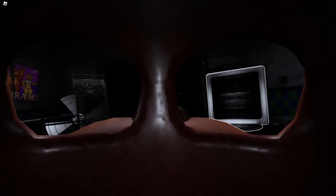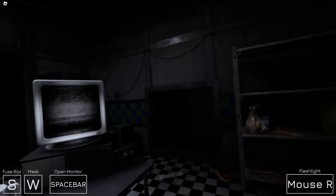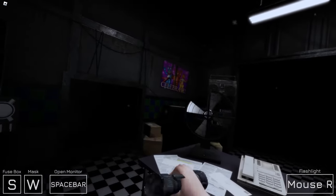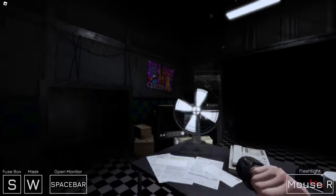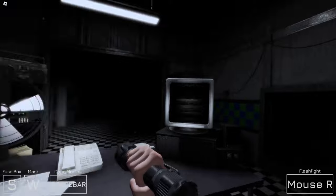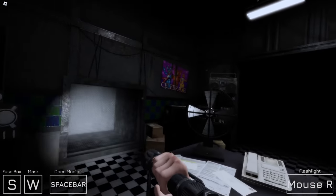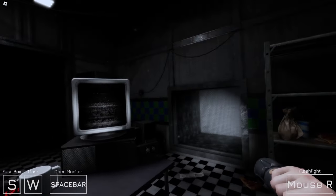You'll hear an alarm periodically once they start moving. All this means is that an animatronic tripped one of the ventilation motion sensors. That scared the crap out of me — it was a shock. Someone's in the vent. I'm scared. We don't really need to look on cams since it is FNAF 2. Oh my, this is terrifying, guys.